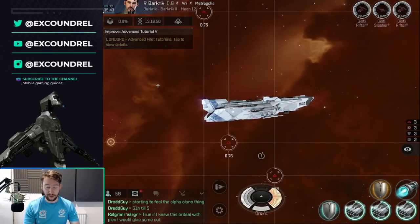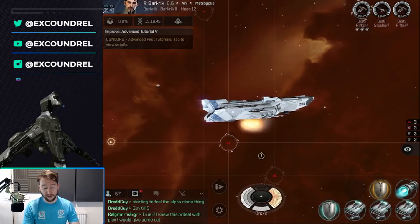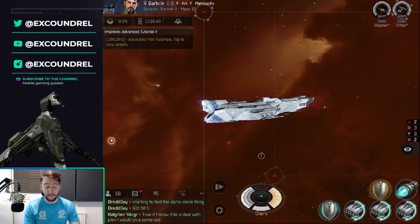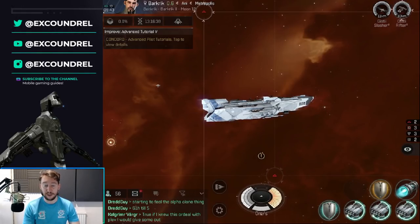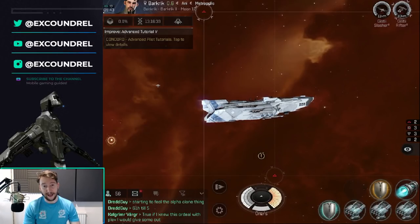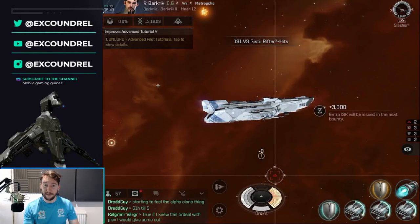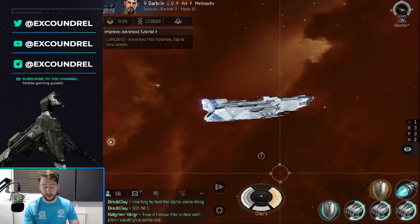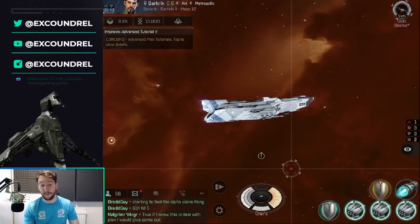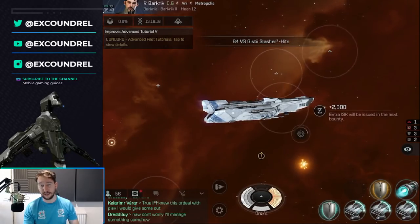For combat, you'll have gone through the combat tutorial — it's very easy at the start. You just auto-lock and fire your weapons at targets. Once you've completed the combat in an encounter, you'll be rewarded ISK directly in your wallet. It's a pretty easy way to generate money early on and also a great way to advance through the advanced tutorials quickly, which is why I spammed encounters to get through them as fast as possible.